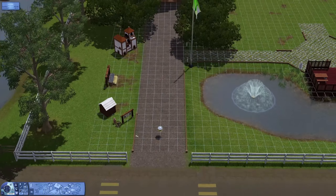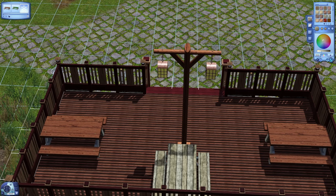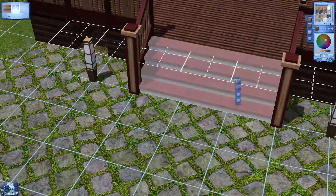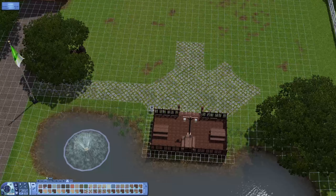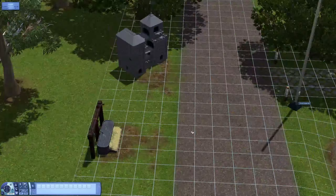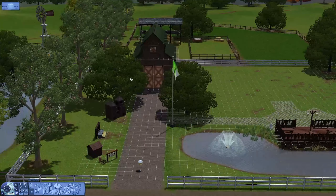Hi guys, welcome back to the channel, or welcome if you're new here. This is going to be the final part of my Appaloosa renovate series — so excited for you guys to finally see this. It is obviously the festival lot. I don't actually do too much; I really like what it looks like originally, so I just do some recoloring, replacing of some things, and maybe adding a few things. The main changes are actually in the main building — I put in two dominoes tables, a pool table, and some arcade machines, and obviously renovated the bathrooms.